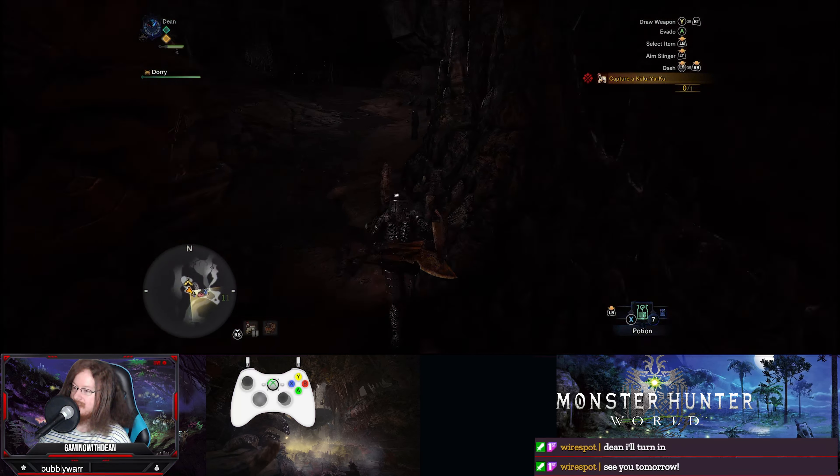The supplies you need to capture a monster are on site - make absolutely sure you have tranq bombs. Checking the supplies: easy tranq bombs, easy shock trap, trap tool, empty fire. Let's try not to fail this one.